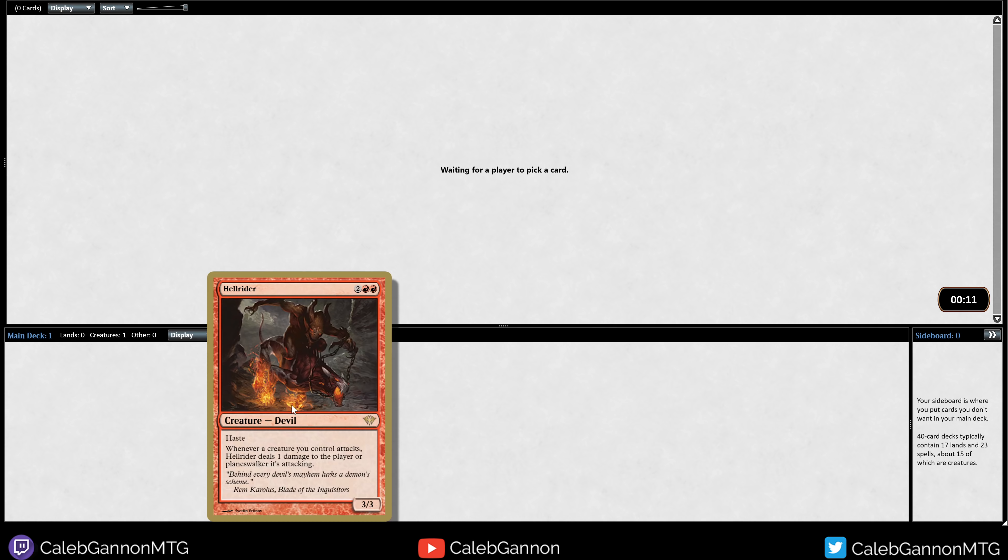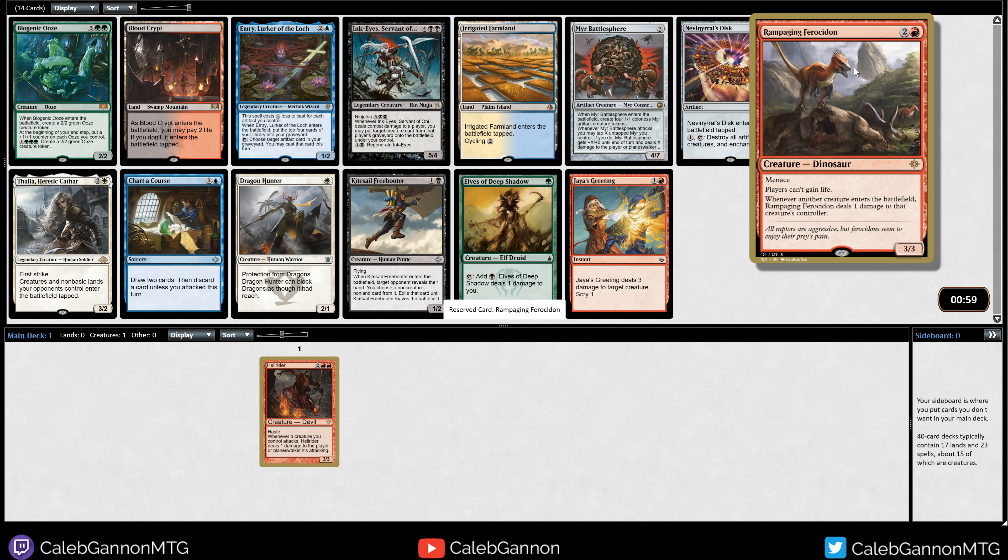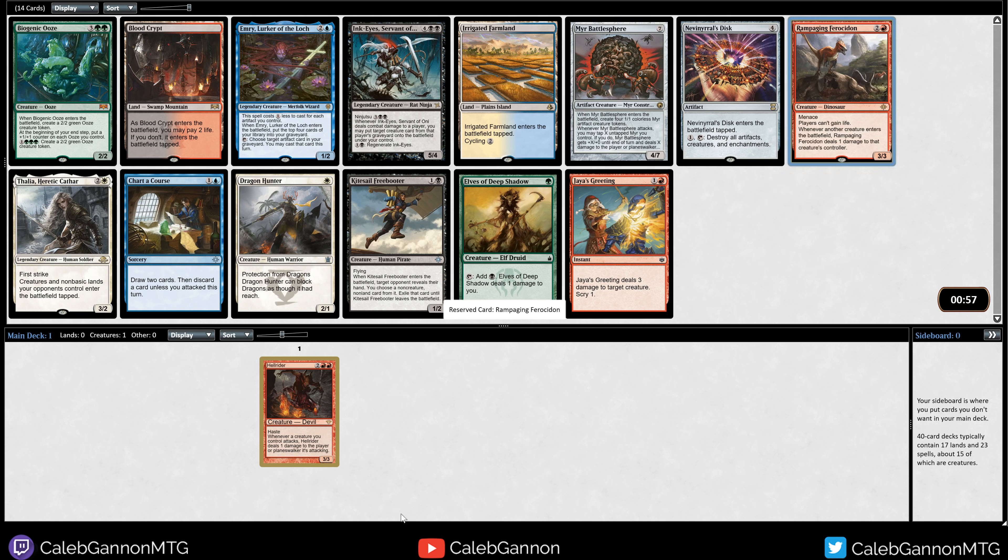There are a lot of archetypes or strategies that create a bunch of tokens, so being able to just Hellrider - Rampaging Ferocidon is also quite good against token decks, right? You just play this, they can't gain life, and then it does damage to them whenever they play a thing. So that's good.